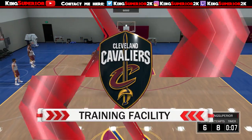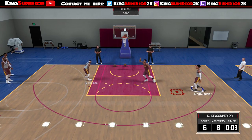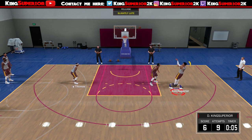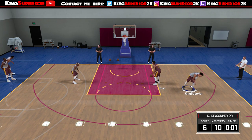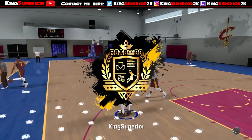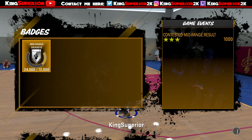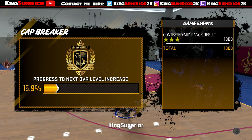This is easier than doing it in game — taking contested shots, potentially missing, and messing up your hot spots or getting cold spots. This is the best way to get this badge. I recommend doing this in practice because the game has a problem right now, and even if you hit contested shots in game, you're still not going to get the badge.